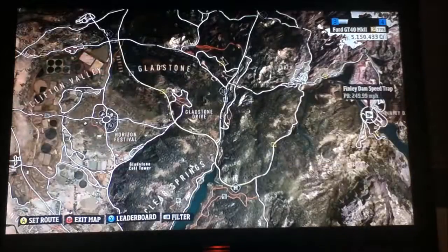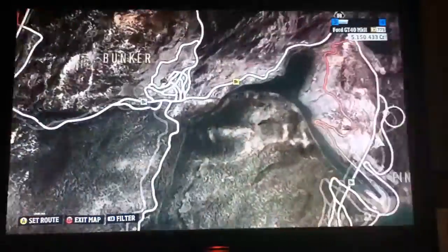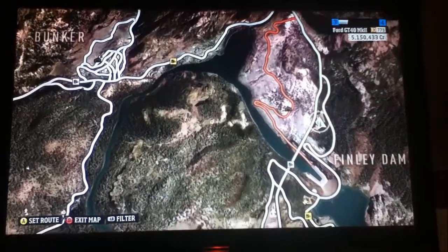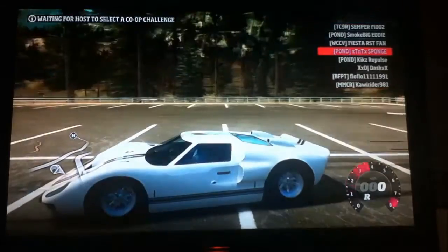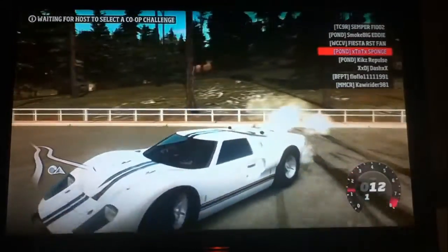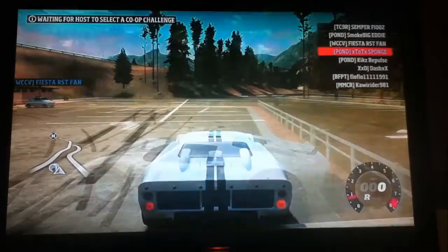Basically you need to come to this car park here by Finley Dam. It's down here and it doesn't really show on the map, so you come into the car park and you have to reverse into the curb by the barrier. You have to hit this curb here.